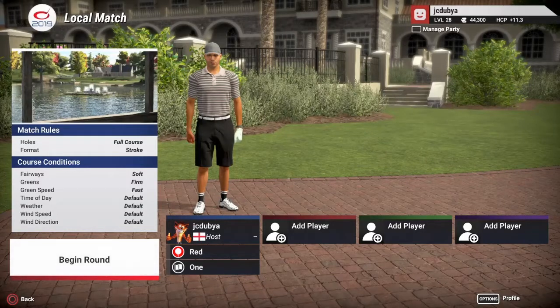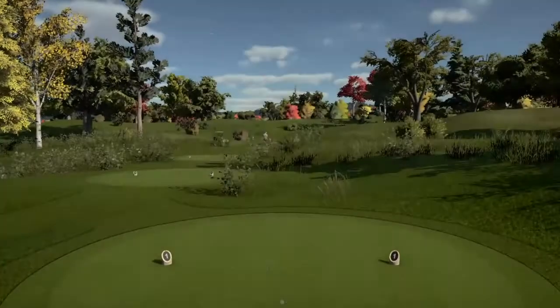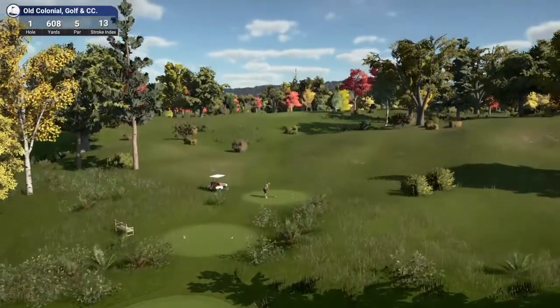Hi guys, Johnny Boy here, back on the golf course today. I've just finished my walkthrough of Lost Legacy, which was great, so I'm back on the golf course having a go at what's called the Old Colonial Golf and Country Club. The Charles Schwartz tournament is on at the Colonial Golf Club so I'm hoping this is the same. It's not an official course from Golf Club 2019 — it's a made-up course designed by somebody, which I'll show at the end. Anyway, that's enough yapping, let's get on with it.